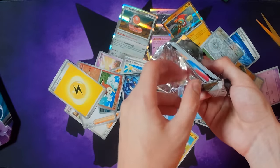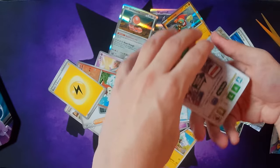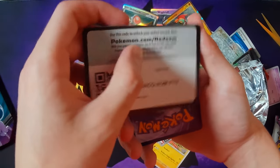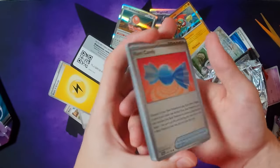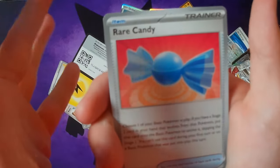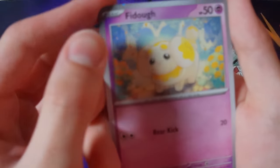All right, white card again — it should be something good, but we didn't get anything good on the other white card. All right, there's the code card for you. Focus, focus, focus — if you don't focus, oh my god. The focus here — we got Fidough.